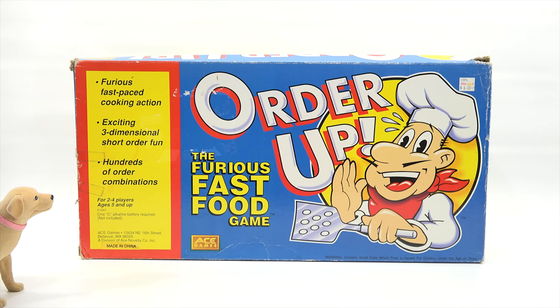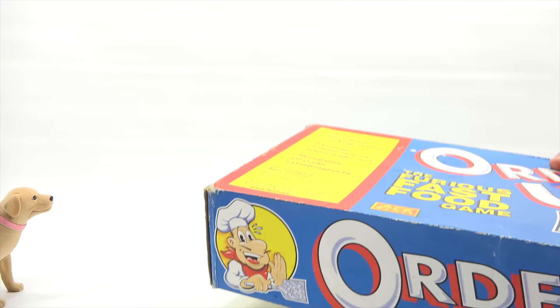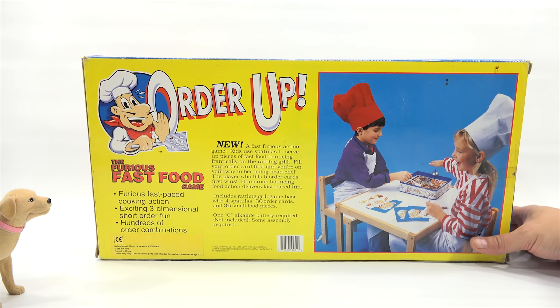This is from Ace Games. Thanks, Ace Games. No, I found this secondhand. Oh, this isn't new. It originally came from It's a Deal for six bucks. What a great name for a little store. I have no idea what that is. The rest of the box has Order Up on all the different sides, including the ends. So let's see if we can learn more. It's one of those upside-down flippy boxes. This is not a new game — it is from 1992. That's not new. Do the math. That's like 135 years old.